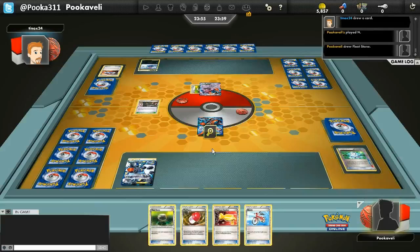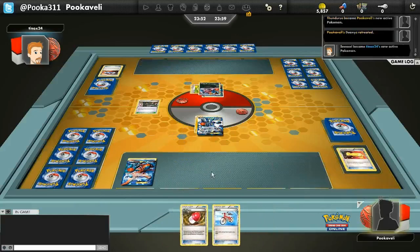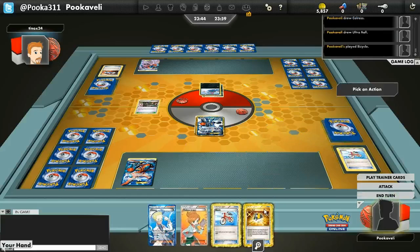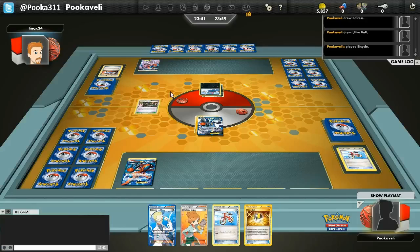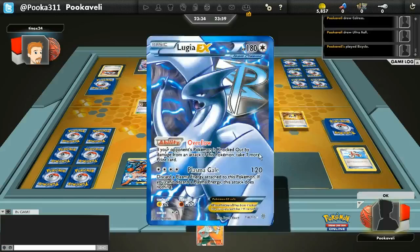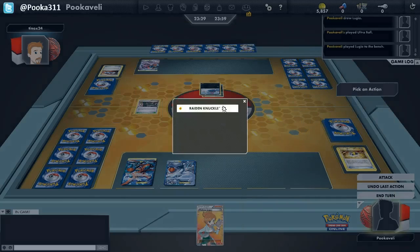I think it would be a huge moment in the game if I could knock out that Sneasel Turn 1. So we're going to go for the Catcher, Plus Power, and then Bicycle for 4 cards here. And I do draw Bicycle — I could draw one more with it. I'm deciding to play it safe here. I could also discard my other 2 Supporters and then Bicycle for 4 after the Ultra Ball, but I decided to just kind of play it safe.